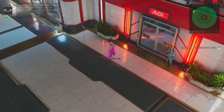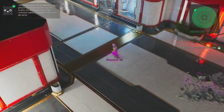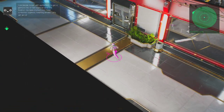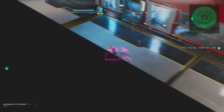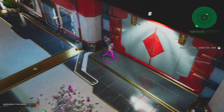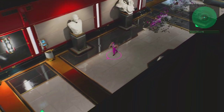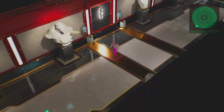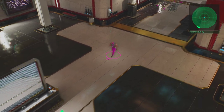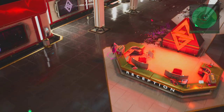I should put some more points into evasion as well. There's an item in there and I want it, but we'll have to come back for it later. That is the door we're trying to open up for the boardroom, after all — so something good's got to be in there.